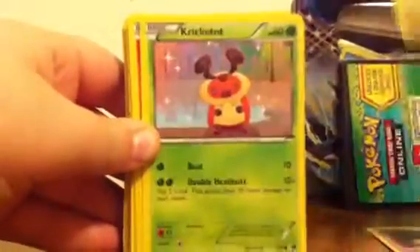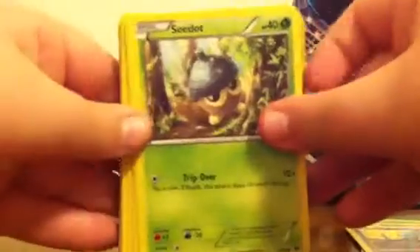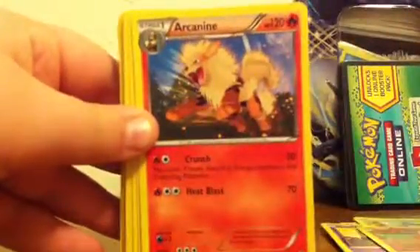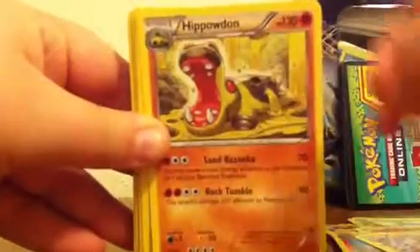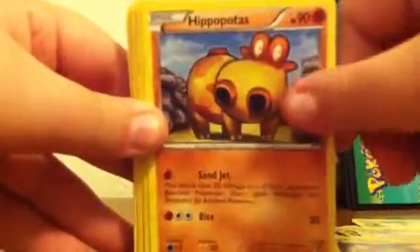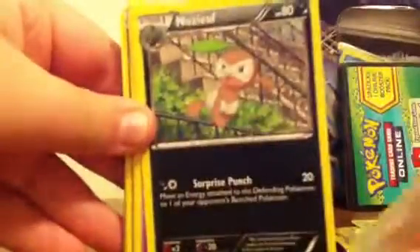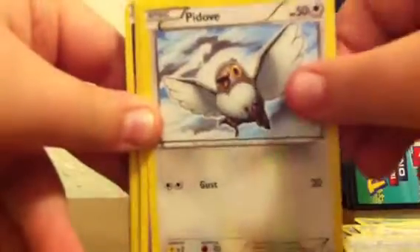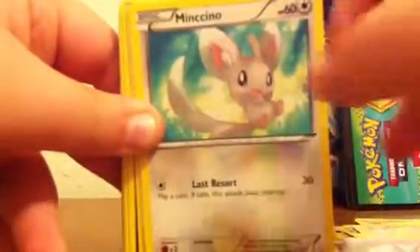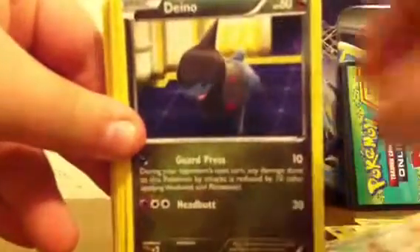We have Torchic, Riolu, Krikatot, Litwick, LGM, CDOT, Darumaka, Arcanine, Luxio, Hippowdon, Pikachu, Pampor, Ferrisseed, Blitzel, Hippopotas, Baskolin, Lapras, Mancino, Nuzleaf, Pidub, Venipede, Mancino, Flareon, Cinchino, Dino, and another Dino.